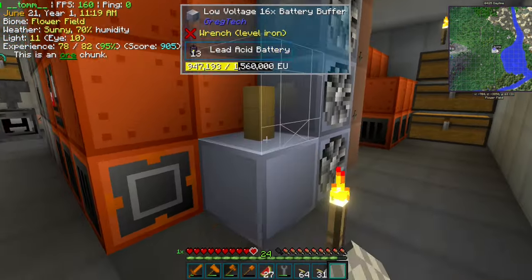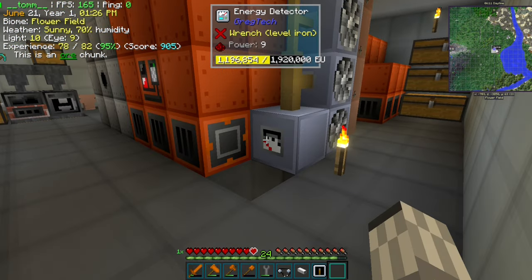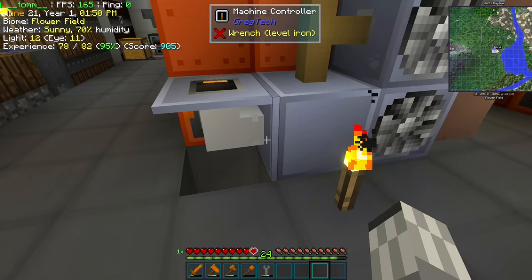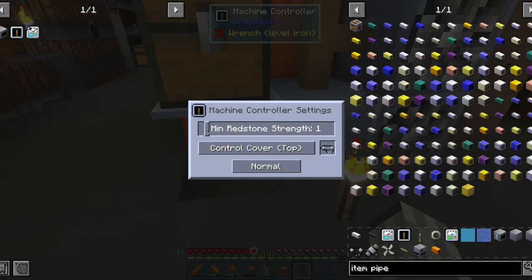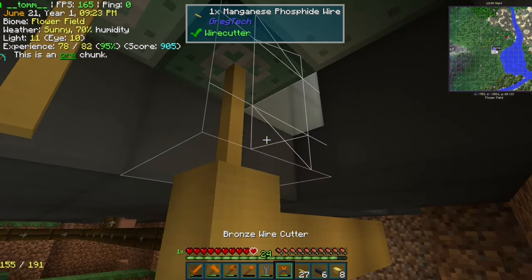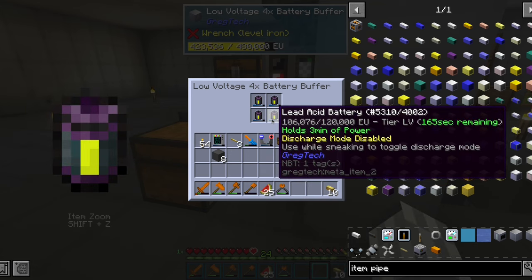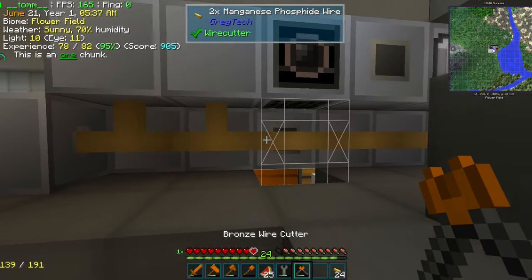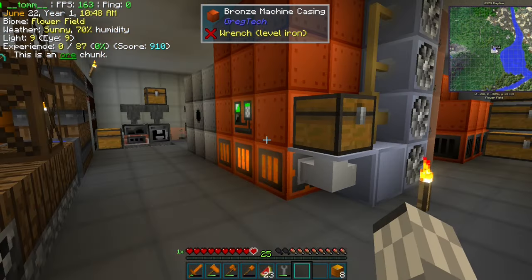Now that cable length is no longer an issue, we can rearrange our power production. We are moving the battery buffer close to the boiler so that we can have a cover setup that will turn on the boiler when the batteries get drained too much. The advanced electric meter cover requires HV, but we can make the basic one suffice by buffering two stacks of cold dust. Finally, we rewire everything to the new battery buffer location, keeping a smaller buffer for the workshop so that part never runs out of power. We also swap the old tin cables with superconductor ones, and when the big machinery turns on and power drains over the threshold, the boiler will turn on and charge up the main buffer.